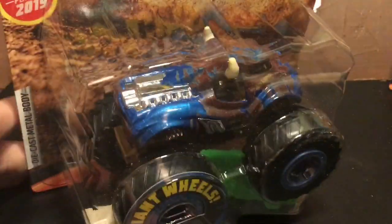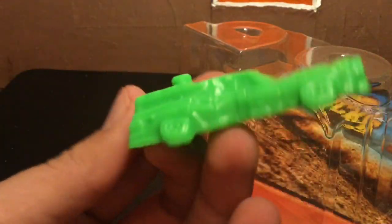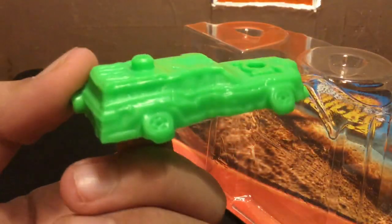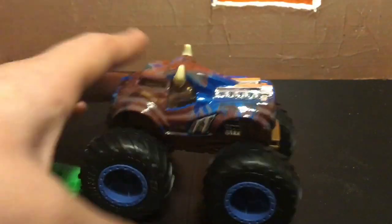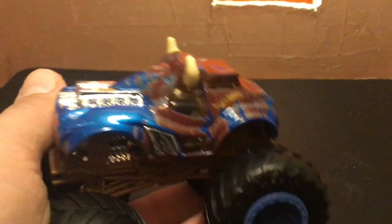That was a quick unboxing — it came open really easily. Here is the car. I figured out it's like a connectable thing — once you get enough of these you can connect them and make huge jumps, so that's pretty cool. Let's take a look at Steer Clear now. This one is a Hot Wheels original body. Most of the truck has a rusty look, including the chassis, but it's like a bronzish color meant to look rusty.